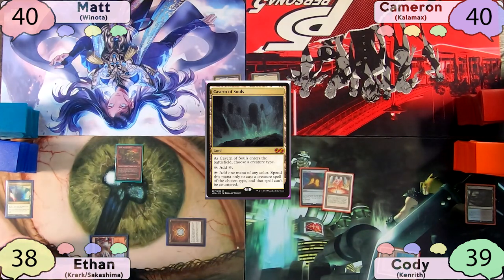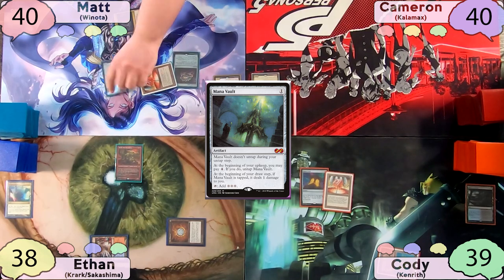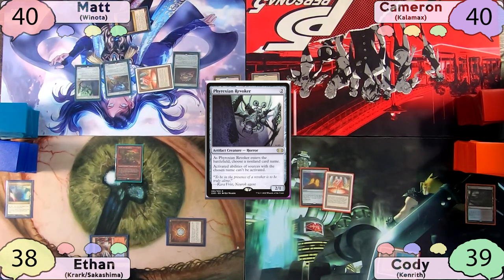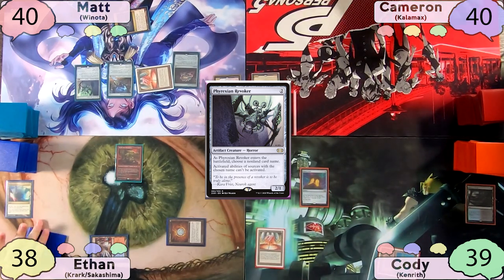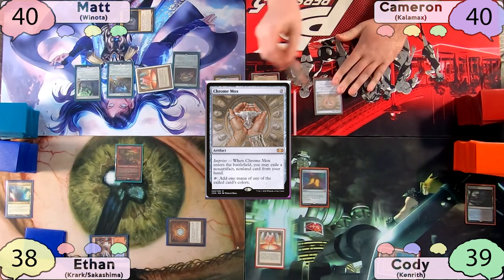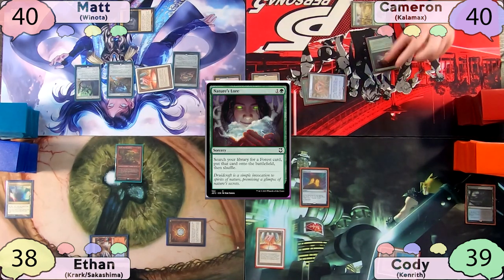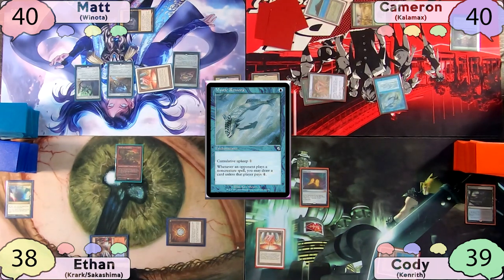Matt starts off with Cavern of Souls on human, free casts his Jeweled Lotus, and taps for one to cast Mana Vault. He then uses that mana to cast Hope of Ghirapur and a Phyrexian Revoker, deciding to name Mana Vault with it. Cameron starts with a Chrome Mox imprinting Reap, plays his Forest, taps for two to cast Nature's Lore finding a Tropical Island, then taps it to cast Mystic Remora.